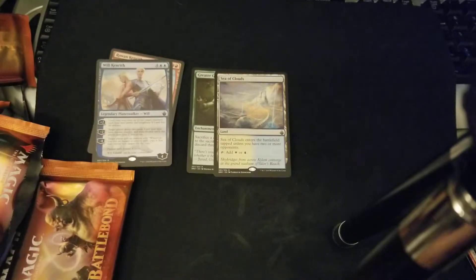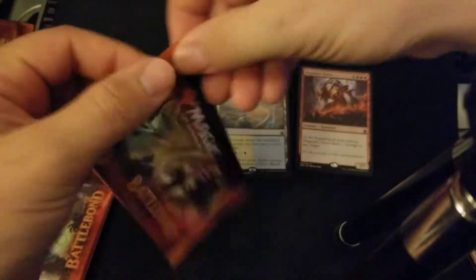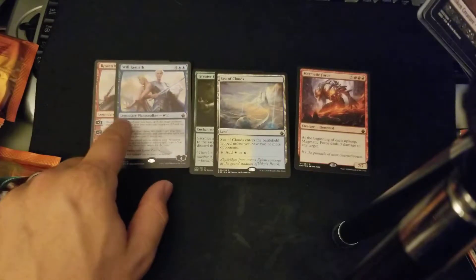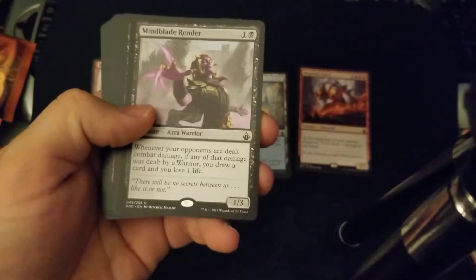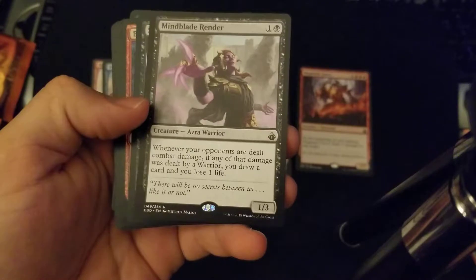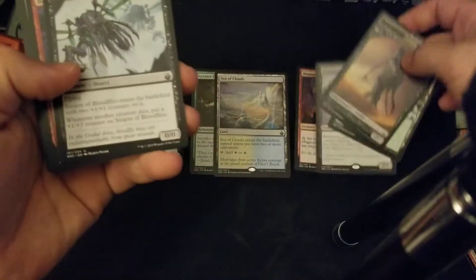Good pull — our crappy pull I just threw to the side, there's our bulk. This box is doing really, really well. Mind Blade Render: whenever your opponents are dealt combat damage, if any of that damage was dealt by a warrior, you draw a card and you lose one life. Interesting.